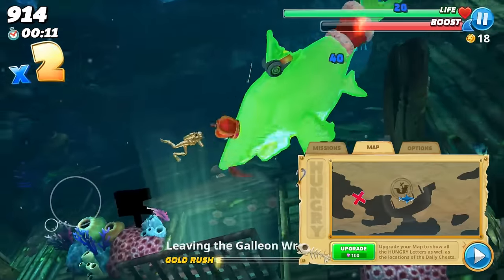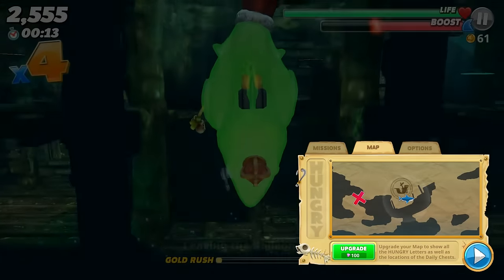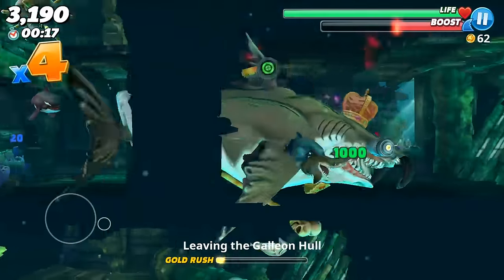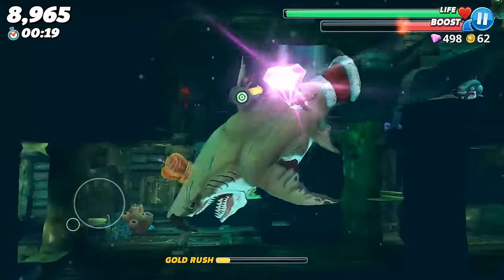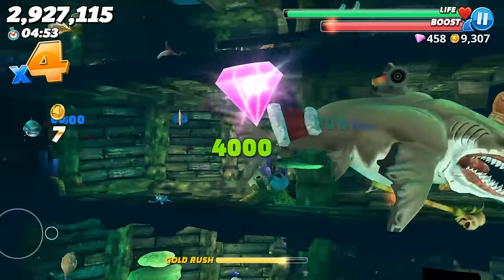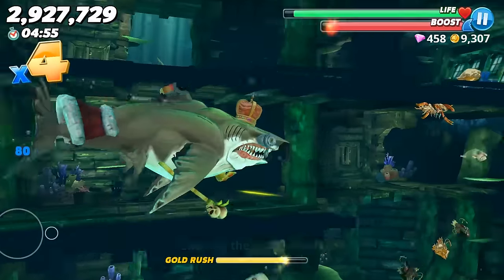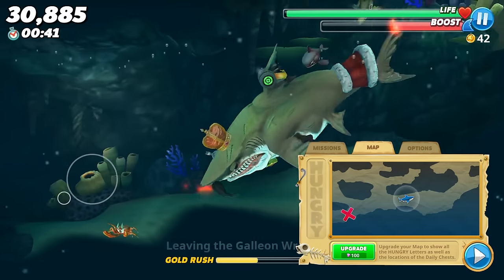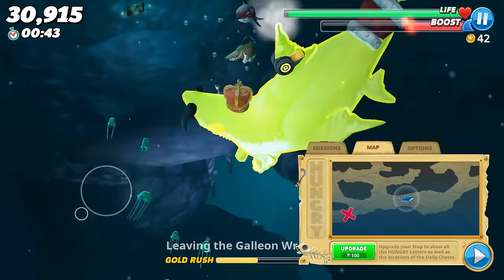The next spot is the Galleon, which is the sunken ship at the bottom of the ocean. Sometimes there's none, sometimes there's only one, but sometimes there are two gem fish — one on each side of the ship.